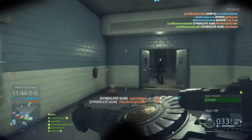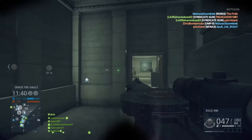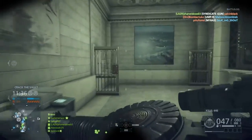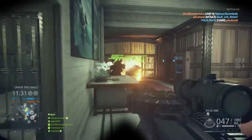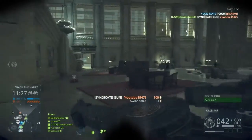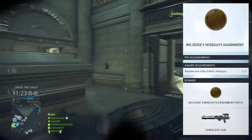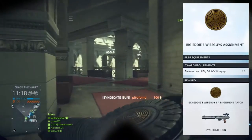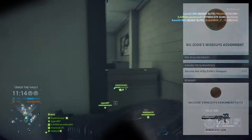Hey guys, it's Jayne here from Lager Gaming. In this video I want to talk about the Lewis Gun in Battlefield Hardline, or what it's actually called, the Syndicate Gun. This weapon came into the Betrayal DLC and it was one of the coolest, most culminating weapons in Battlefield Hardline. It was unlocked through the Big Eddie's Wise Guys assignment, which required you to unlock the Mammoth Gun first, and then that would lead you to unlock the Syndicate Gun. It's really awesome, and it honestly is a pity that it's a DLC weapon.